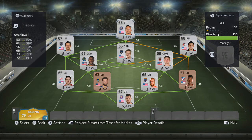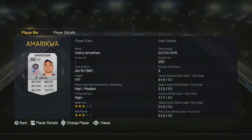I'm starting with a 4-2-3-1 formation. Let's talk about Quincy Ameriqua — I definitely don't think he's anywhere near the United States men's national team radar, but he has some nice physical stats. He's definitely a hard-working player and can really do a job at striker, especially with his pace and physicality.